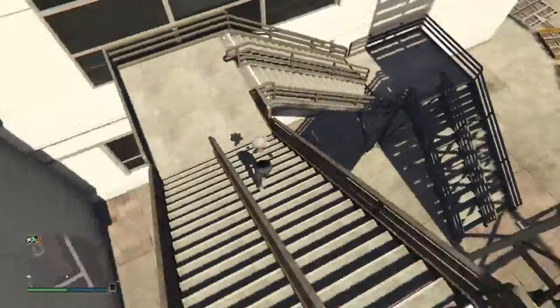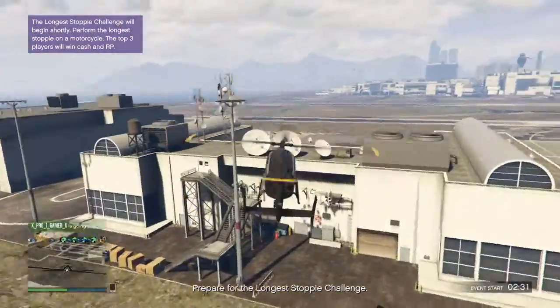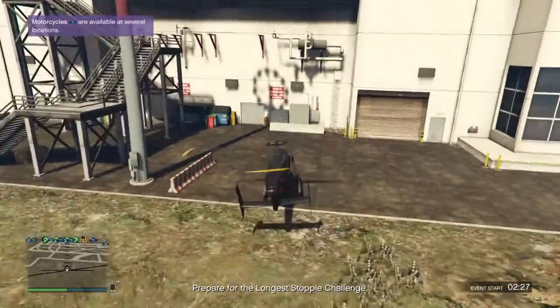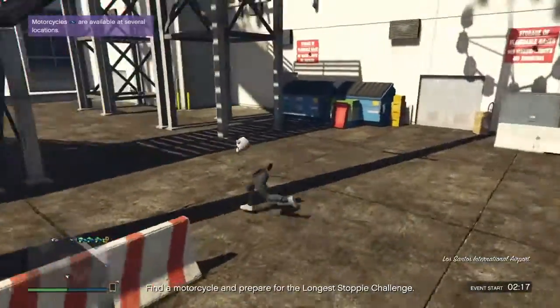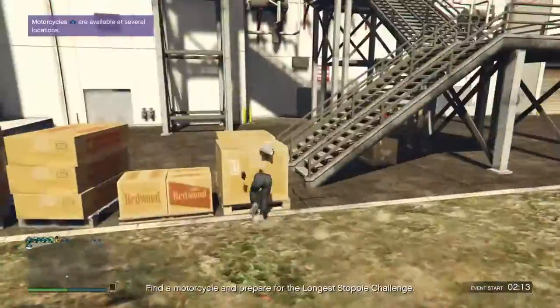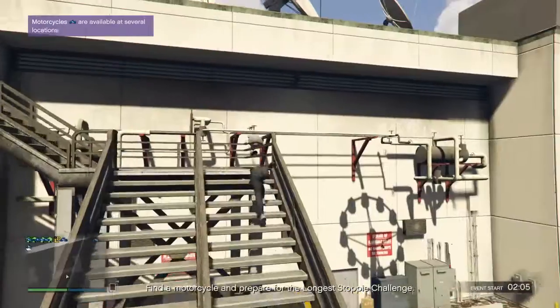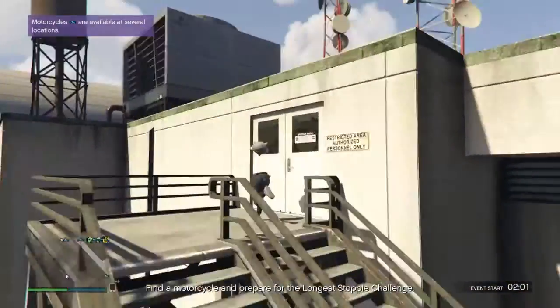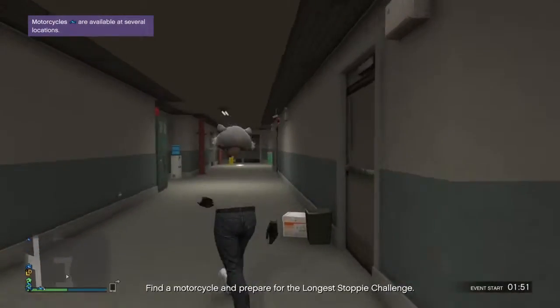This next location is around the back hangar of the one you have in story mode. Go to the location I've shown on the map — pause it if you need to. Just like the previous one, walk up here in the airport and you have this little corridor area which looks like it's for the janitors. There are two businessmen waiting down there.